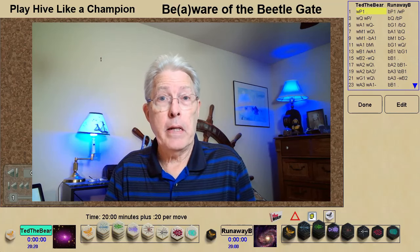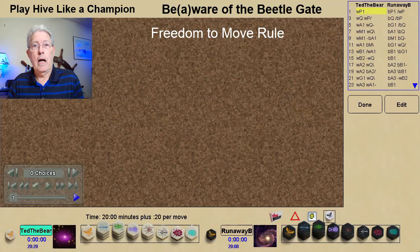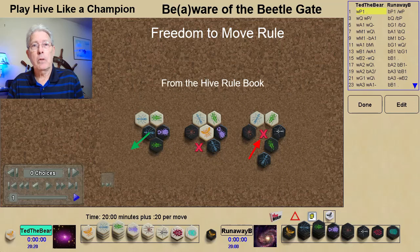The freedom to move rule is one of the basic rules in Hive. You have to physically be able to slide a piece into the opening in order for it to be a valid move. Typically, this affects spiders, ants, and queens as they move around the outside of the Hive. The spot where the points of two nearby pieces point together is called a gate, and the piece won't slide through that.